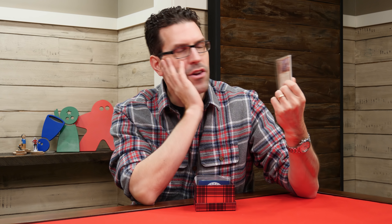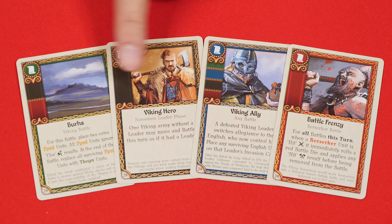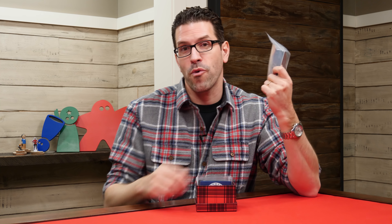Another game we did a video for is 878 Vikings, and we have a promo pack here. I always liked the title of this game because people said it sounds like the number you might dial for an infomercial — to get your free cookware, call 878 Vikings! This pack is very simple: it just adds four new events to your game, including this scary fella who is either preparing to attack you or just stubbed his toe.